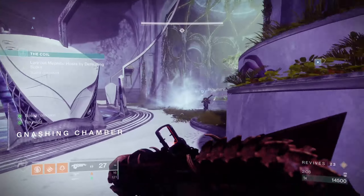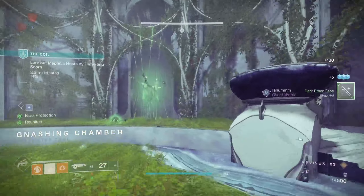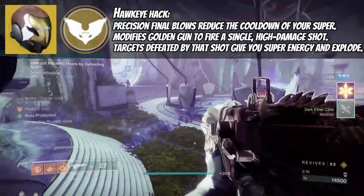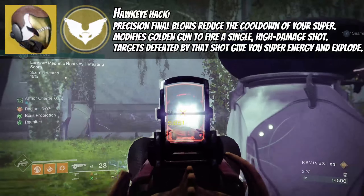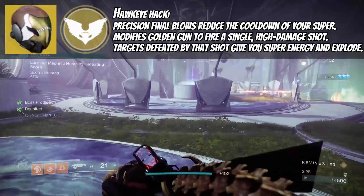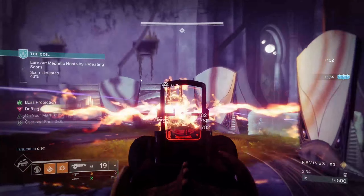Celestial Nighthawk — one of my favorites for a very long time — comes with the exotic trait Hawk Eye Hat. Precision final blows reduce the cooldown of your super. It modifies Golden Gun to fire a single high-damage shot; targets defeated by that shot give you super energy back and explode.